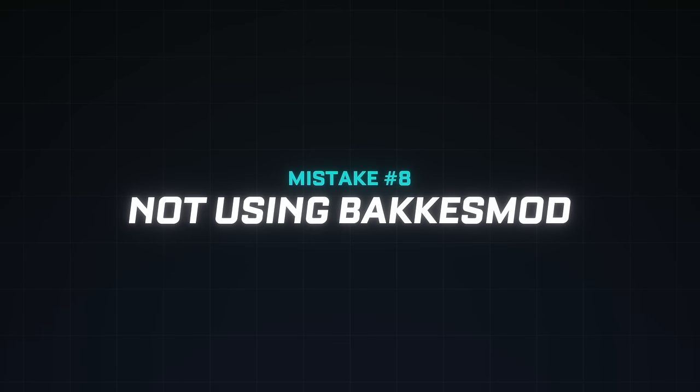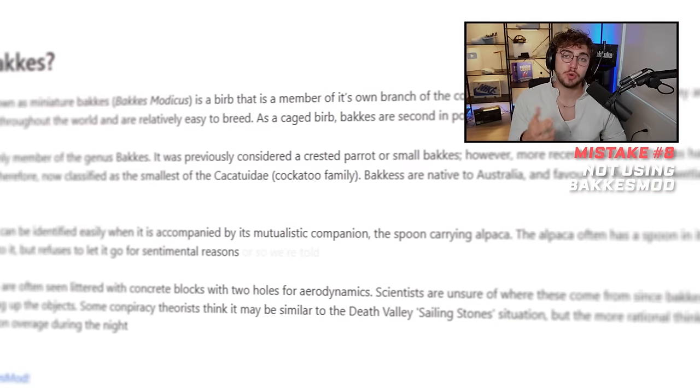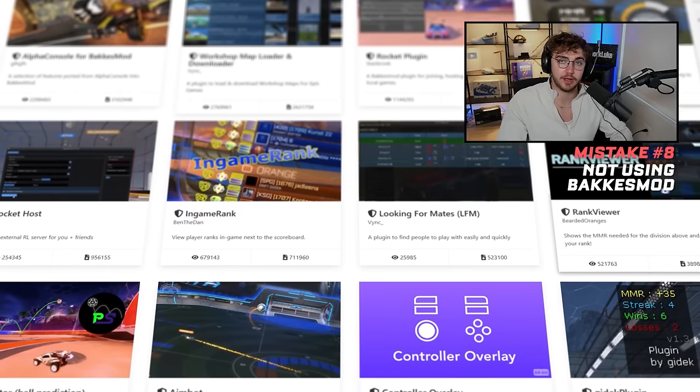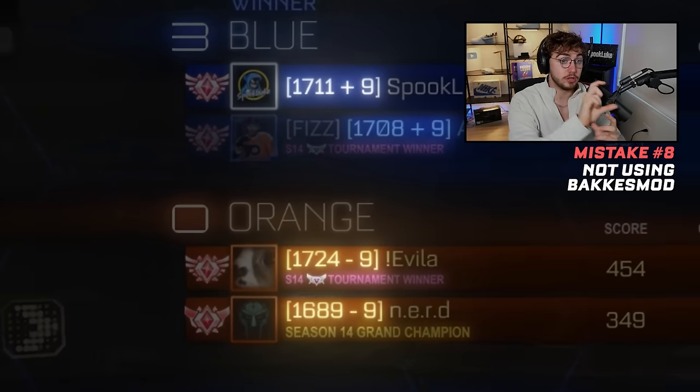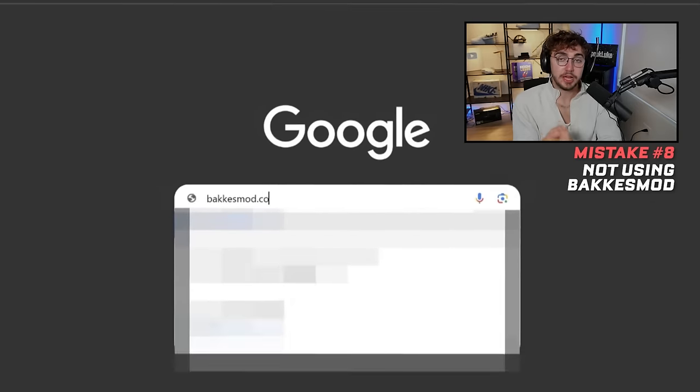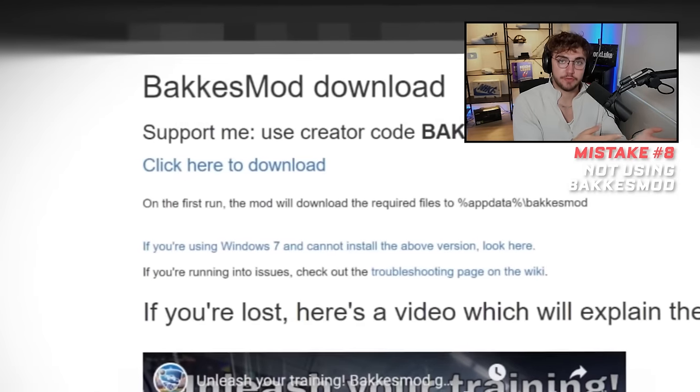Mistake number eight: not using Bakkesmod. For those on PC, there's a mod called Bakkesmod that gives access to MMR trackers, training variants, and many other great plugins. A lot of people ask how to show MMRs next to players — that's a Bakkesmod feature you can toggle on. If you're playing on PC, download Bakkesmod. It's one of the first things you need to do if you're getting serious about Rocket League.